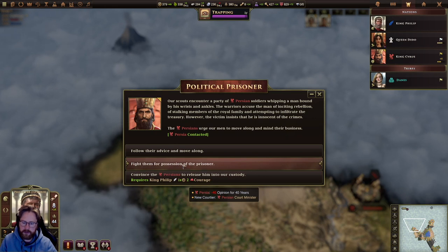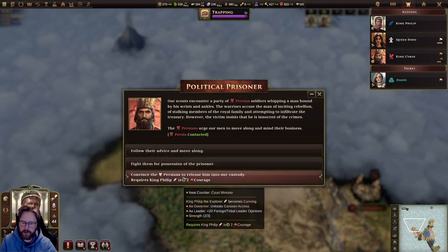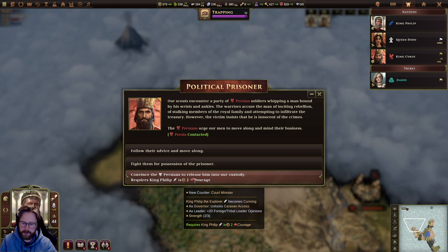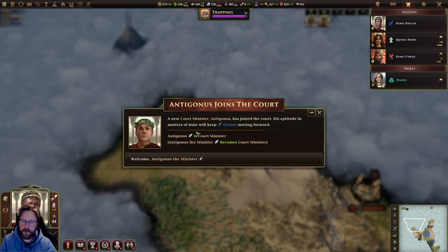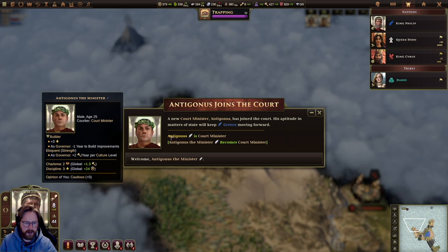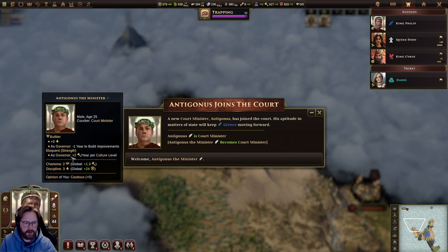The option to fight them for possession of the prisoner gets us a court minister but we gain minus 40 opinion. King Philip the Emperor becomes Cunning. New court minister Antigonus has joined the court — his aptitude in matters of state will keep Greece moving forward. Antigonus is court minister and has Builder, Discipline, and Charisma.